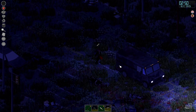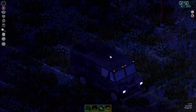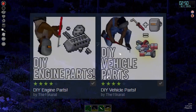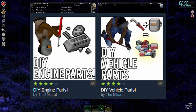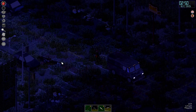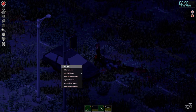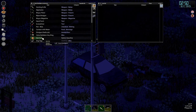Whilst we're on the topic of vehicles and scrapping for parts, there are a couple of mods that can be used if you're a server host looking to cut down on this problem. The DIY Engine Parts and DIY Vehicle Parts mods allow you to craft all of the parts you'll need to fix up most of your apocalyptic workhorses, providing that you've read a magazine for the right knowledge and have the right metalworking and mechanics skills. It's a good solution to a problem I've seen a lot of on our own server.